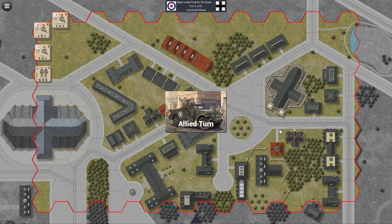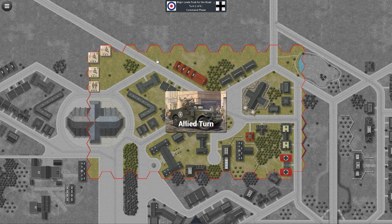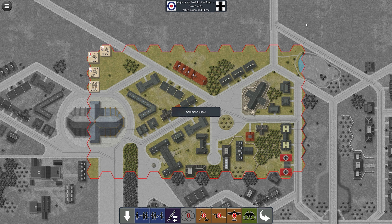Our objective is to control all objectives before the time runs out. This is the smallest of the scenarios in the Arnhem Offensive and it is our turn. Every turn I take a turn, the Axis take a turn, and every turn is split up into five different phases. We'll talk about those phases as we get to them, but it's super simple.